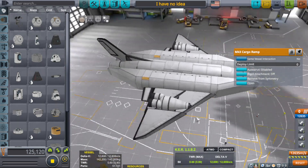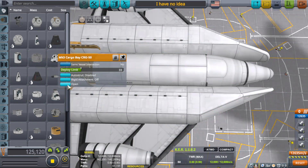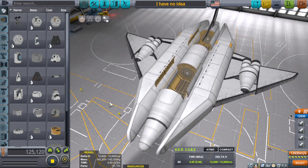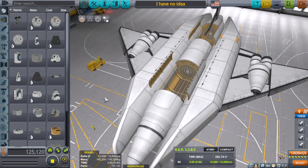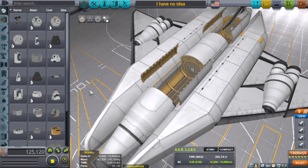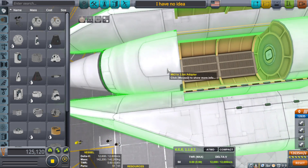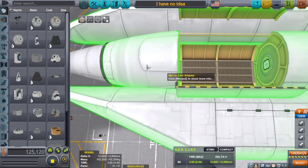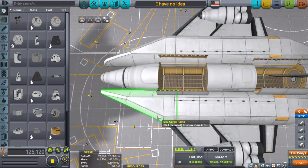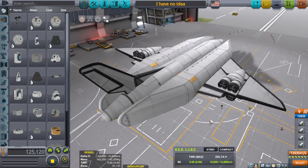There are two cargo bays up here — one is for power, batteries, and whatnot. The other is for an actual crew compartment. Not for interplanetary travel of course, because that would be horrible for the little Kerbals. But if it were going into orbit or delivering people from orbit to the planet surface, there would be a cupola right there, merged in so you can see outside the windows. Maybe some crew modules back here to hook up to a space station or spacecraft.